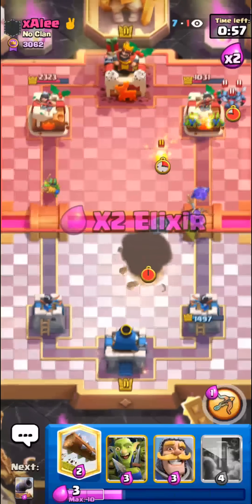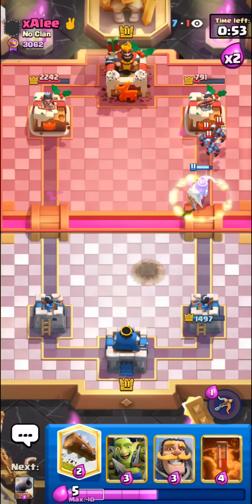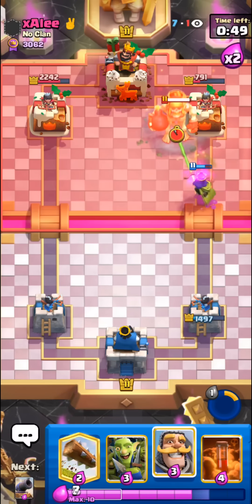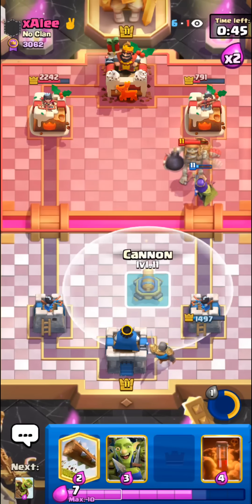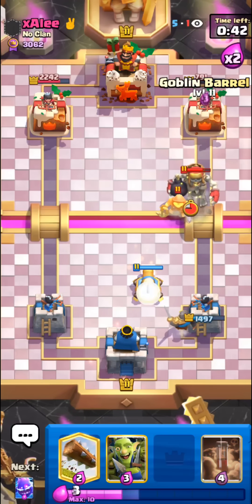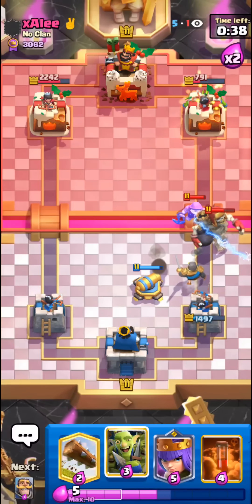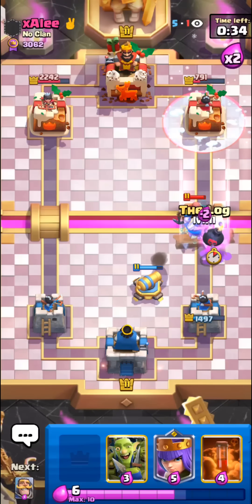We can just E-Barrel in this three card cycle. Nice damage every time. I'll pop the Queen ability — he has to play something. We just have to defend; he might try to pull out a crazy Freeze though, so we'll see what happens. Nice E-Spirit. Okay, I didn't expect the defensive Freeze but I'll take it.